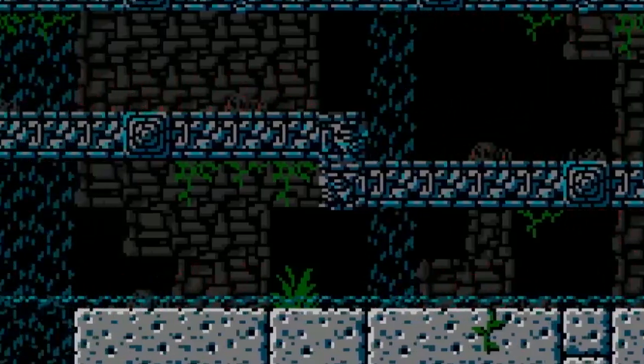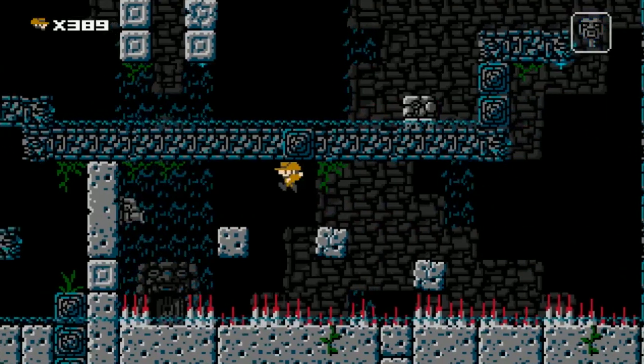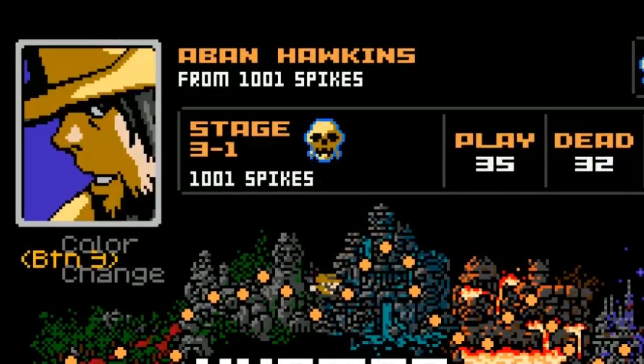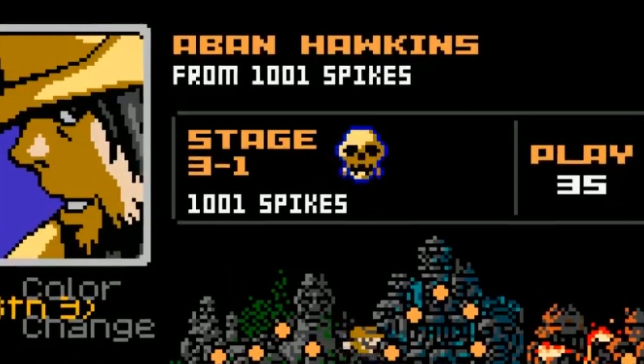Do you see just how awesome the design in this level is? Every aspect is intentionally placed. Nothing is accidental and nothing is overlooked. Each individual spike, block, and gap of empty space are directions on your map to the door at the end. In this sequel, every level gets a name, and in a confident display, this one fittingly represents the entire game and proudly stands above the rest as 1001 Spikes.